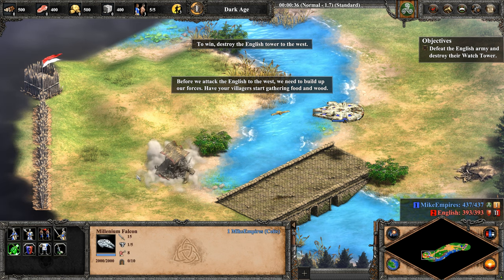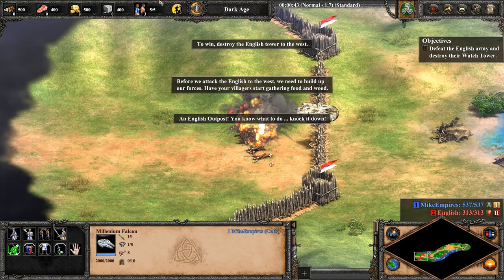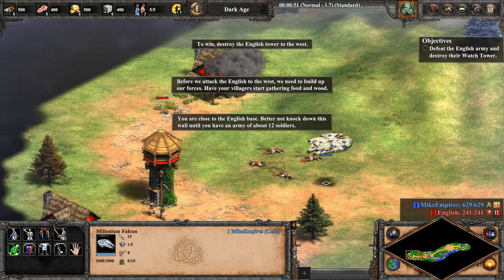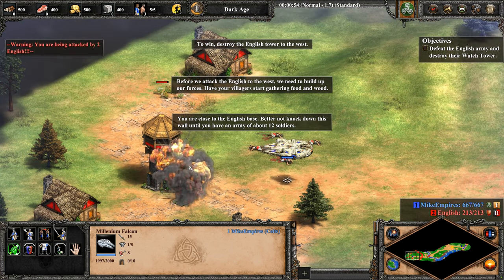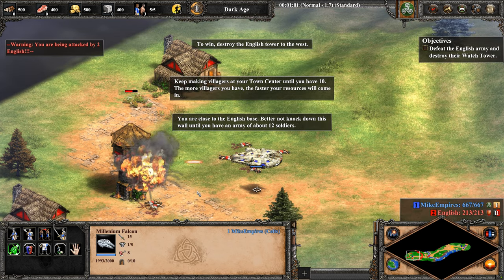Have your villagers start gathering food and wood. There's an English outpost — knock it down. You are close to the English base. Better not knock down this wall until you have an army of about 12 soldiers. Keep making villagers at your town center until you have 10. The more villagers you have, the faster your resources will come in.